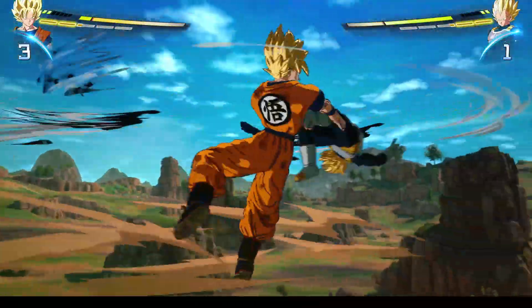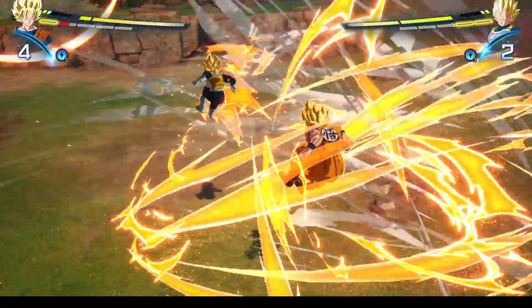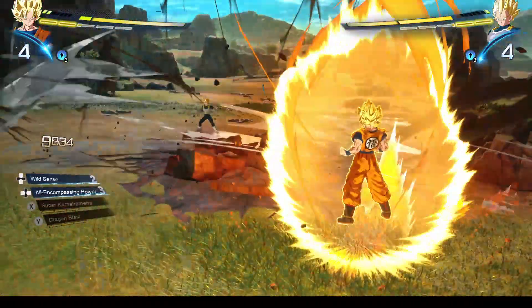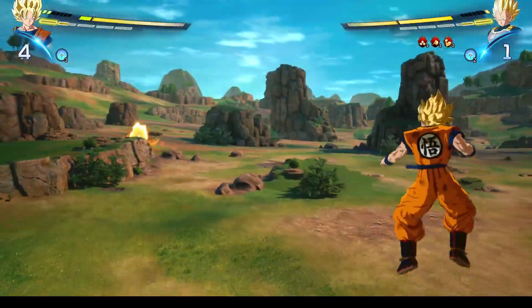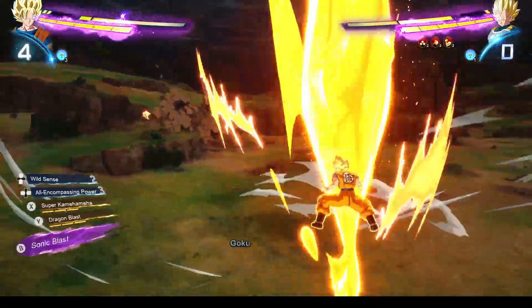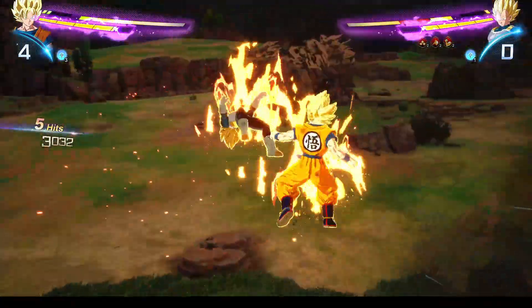Perception is what they call it — that's the blocking mechanic. It gets really difficult to try and do a full combo because of these constant perception blocks. And apparently it's even worse when you're fighting players who are using androids. There's kind of a loophole mechanic that android players can use to easily get their ki up before they're actually able to charge it.